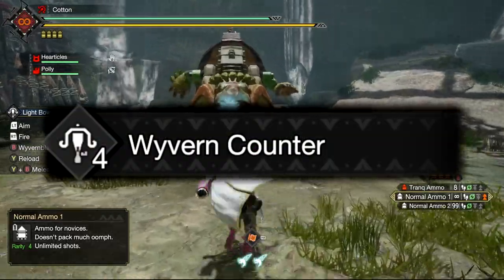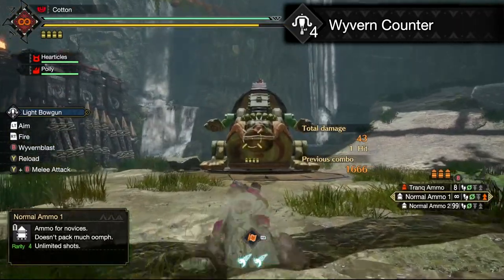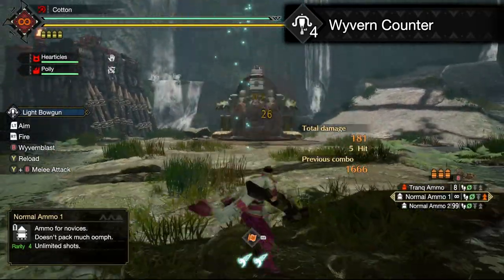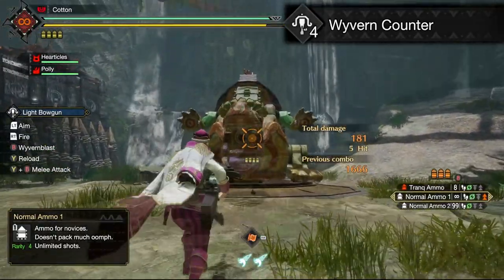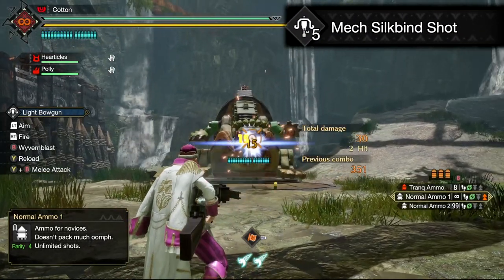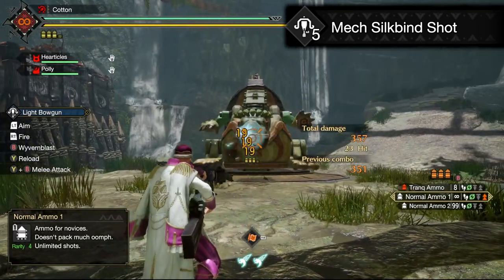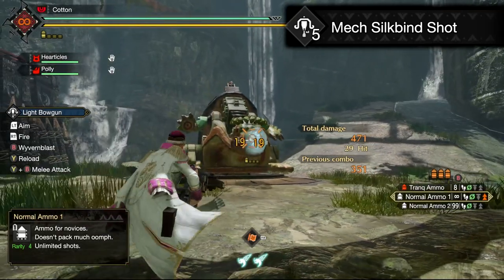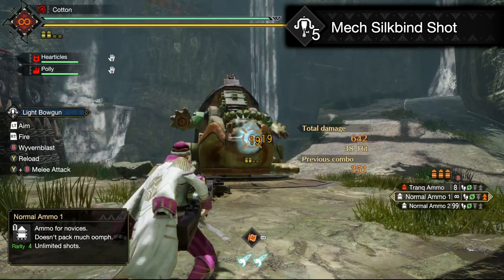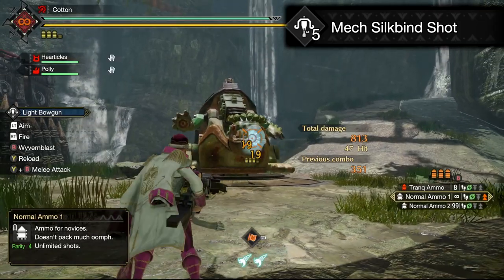Wyvern Counter — this is an evasive silkbind with a bit of extra punch to it. The damage it deals isn't insane, but if you time it right it can fully destroy projectiles and cause monsters to flinch. It is actually quite impressive, even if it doesn't appear that way at face value. Mech Silkbind Shot — this is the one that is immediately notable for Light Bowgun. This loads your weapon with Silkbind ammo, letting you fire it off full auto like an assault rifle until you've used all the ammo up. If a shot hits the same place that a silk shot hit, it will deal bonus Silkbind and part break damage. Essentially, this creates a little bonus minigame where you get to shoot fast and aim for the same parts afterwards.